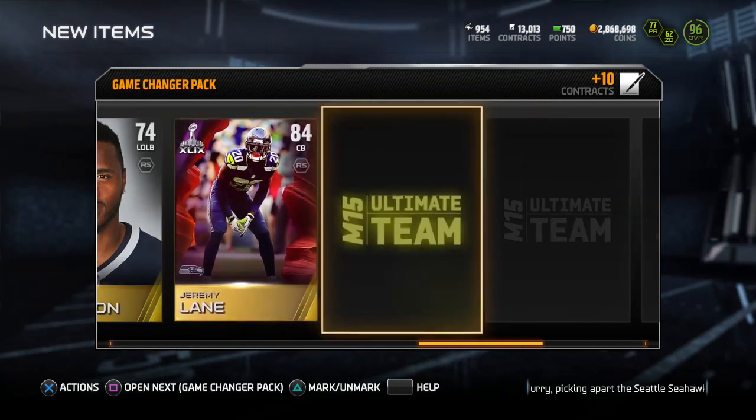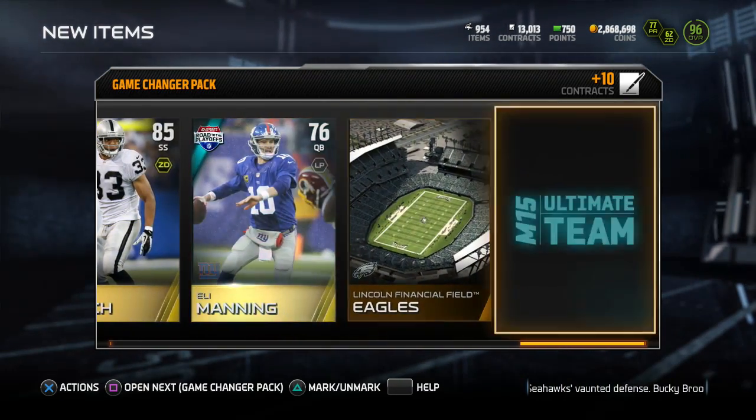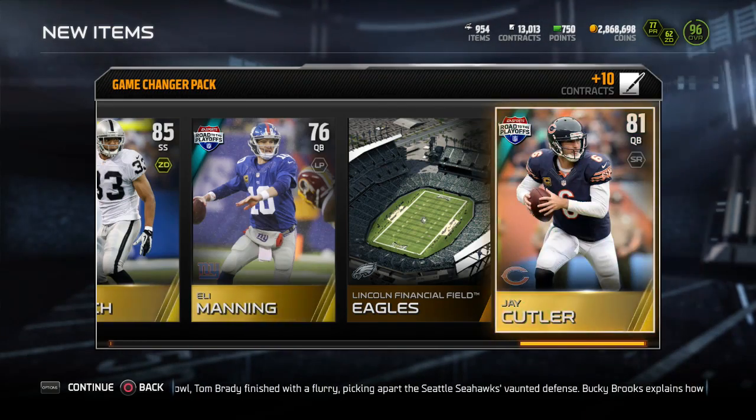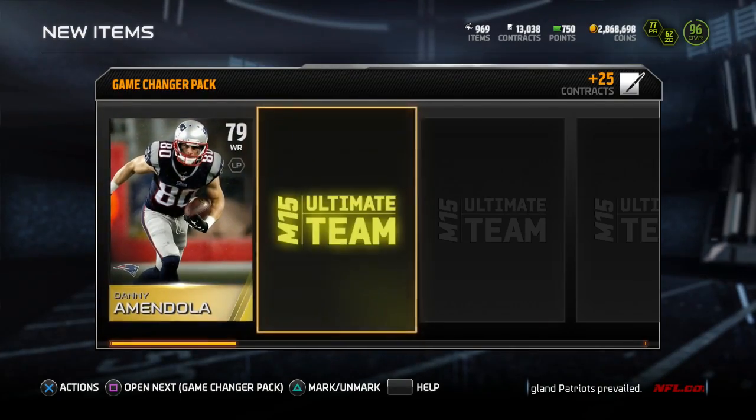We get a Jeremy Lane, a Tyvon Branch — just a bunch of golds in that first pack, nothing too spectacular. We've got four packs left. Come on, we need at least one good pull so I can get a good freak-out moment in this video.